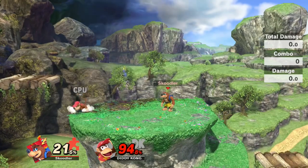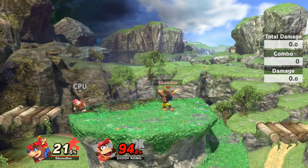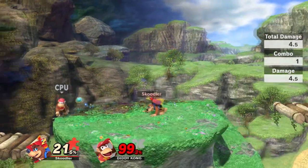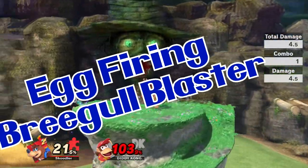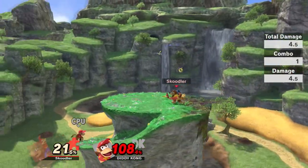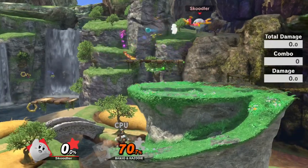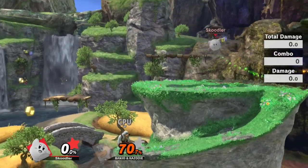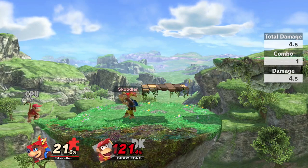His down and up taunts are based off the original games, with his up taunt actually being based off Banjo-Kazooie: Nuts & Bolts. His neutral special is egg firing. You can hold down the B button to use the Breegull Blaster, which is based off the first-person shooter parts from Banjo-Tooie. Hold for auto-fire but the eggs get weaker with each shot, so be careful. Crouching and shielding will cancel this move.